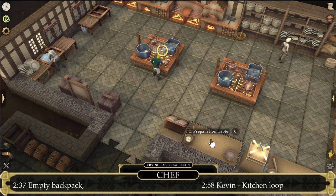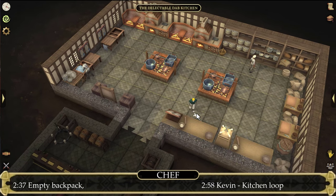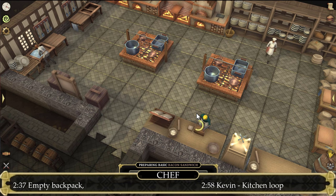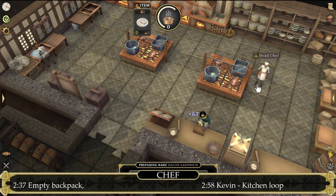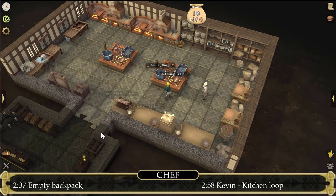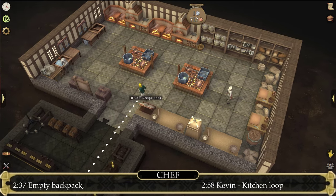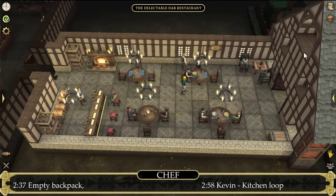Click on the preparation table to slice up the bread. Once we are done preparing the basic bacon sandwich, we can sell these to the head chef — the NPC walking around here — and they should grant you a small profit. Then simply head back to Kevin outside, until you are able to make a dish that requires a fish. You can do this loop over and over again until you are satisfied with your chef profession skill.